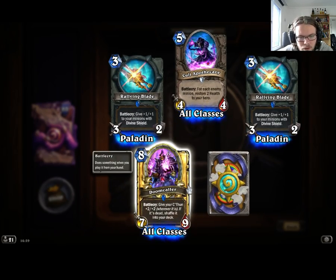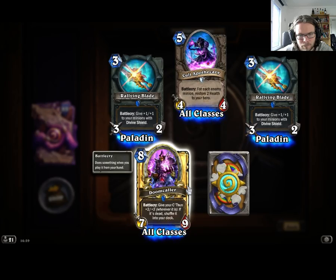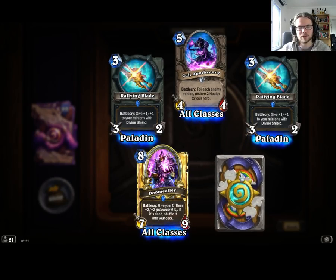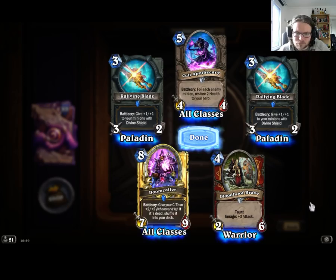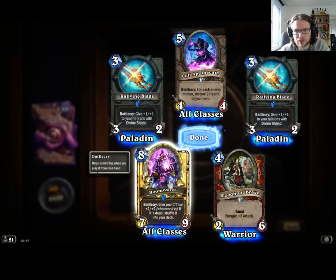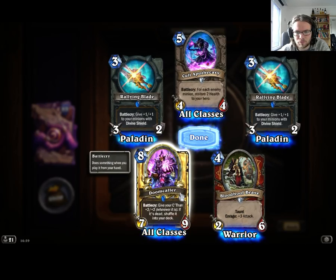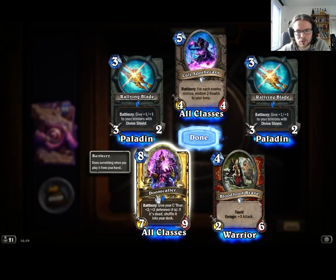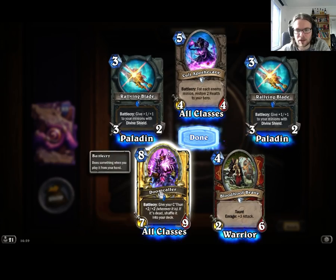Oh, Gold and Rare. If it's dead, shuffle it into your deck — oh my god, that seems really good. It's not even a Legendary. Good stats as well. That seems great in like a Control or Fatigue-style deck. Getting a new C'Thun — like imagine if you're in Fatigue and you just play that card and get a new C'Thun. Although maybe it'll be a brand new C'Thun without the stats it had when it died.